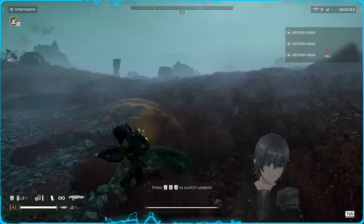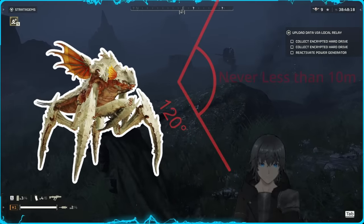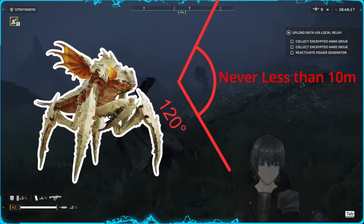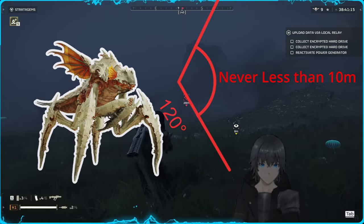However, the enemy vision cone detection range can never go below 10 meters, no matter how many modifiers you've stacked together. So keep this in mind — you can't go give them a hug. At least not from the front.